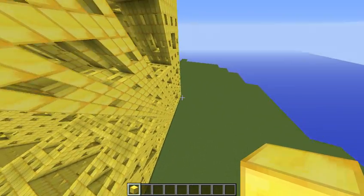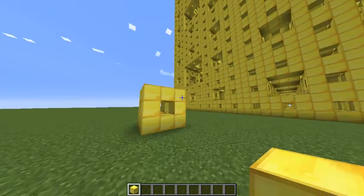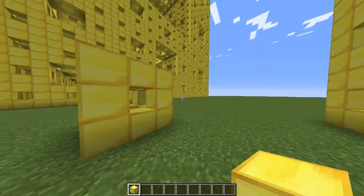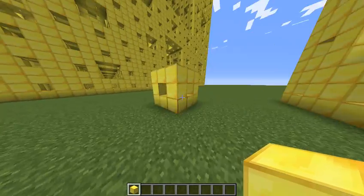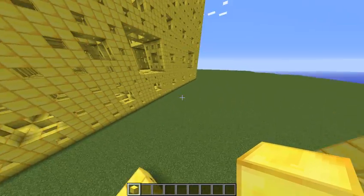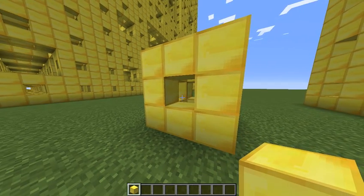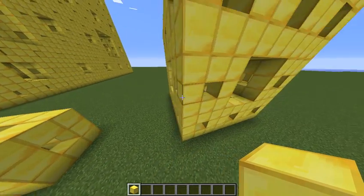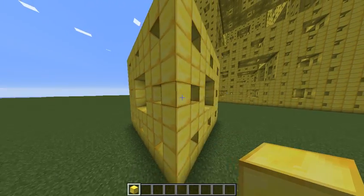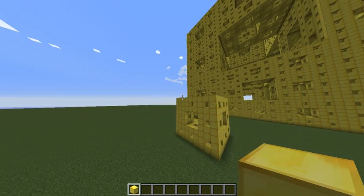Over here. So basically, this is what's known as a level one Menger sponge. This big thing right here is actually composed of 8,000 of these little small Menger sponges — 8,000 of these little 20-block-of-gold Menger sponges right next to each other. The way a fractal works is it's multiple of them built in the shape of themselves — a Menger sponge built out of Menger sponges. That's why it's known as a level two Menger sponge. Build a Menger sponge out of those and you get a level three, and build another out of those and you get this.